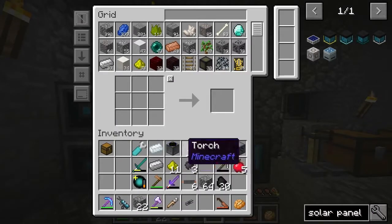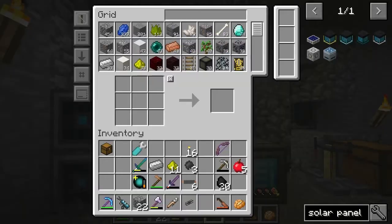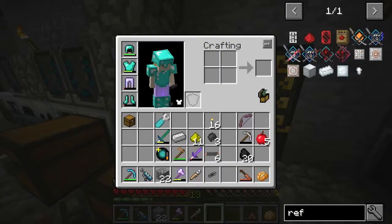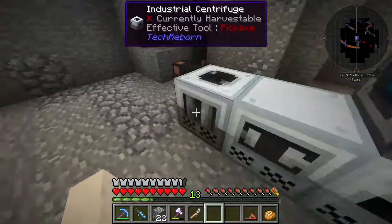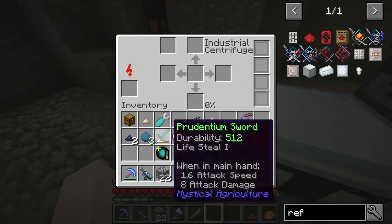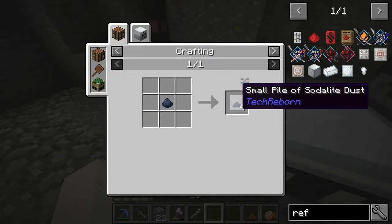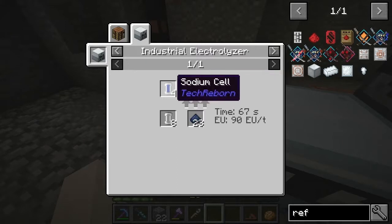Let's just put some of these machines away for now. I'm definitely going to want to have something running on the industrial centrifuge — I'm using it all the time at the moment. So we've got some sodalite, some calcite, some pyrite. Sodalite — I always feel like that's more important than the others.